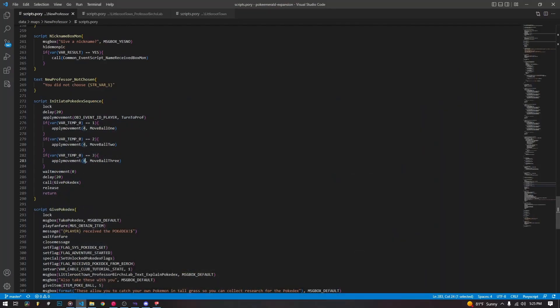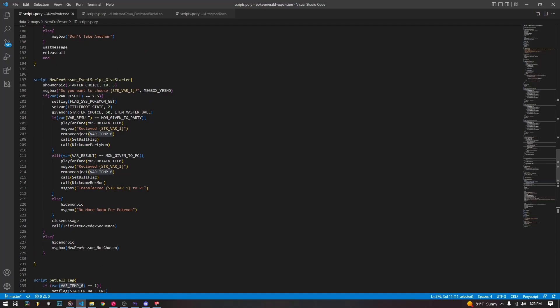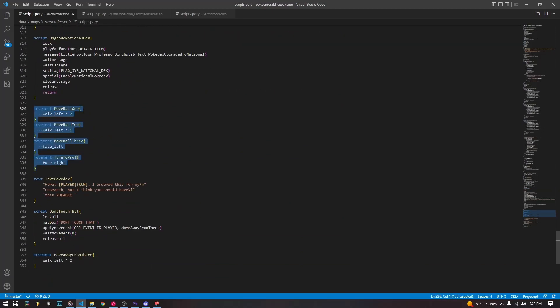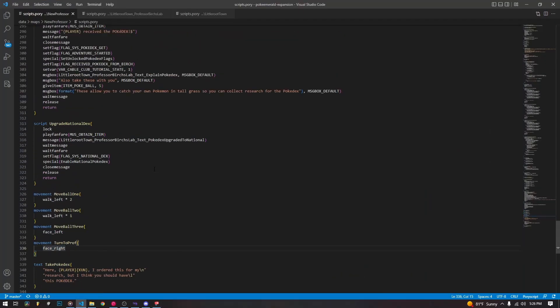If you haven't heard about that var, go back and watch our last Poriscript video because we talked about it. It's just a temp var we've taken over to shorten our script into one instead of nine. We apply the different movements, then we wait for them to finish, delay again, and then call give_pokedex. The movement scripts are all simple: move_ball_one, he walks twice to the left; move_ball_two, he walks once to the left; move_ball_three, he faces left and you turn right. Pretty simple, pretty easy.